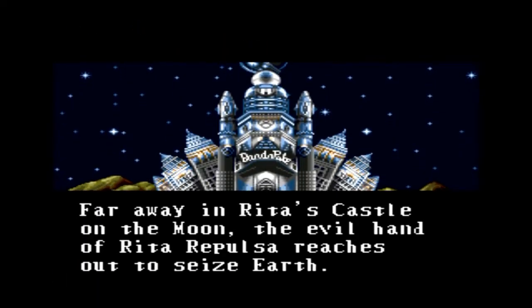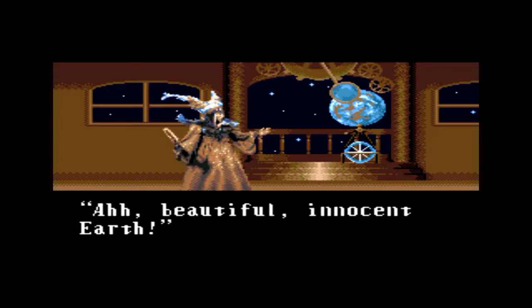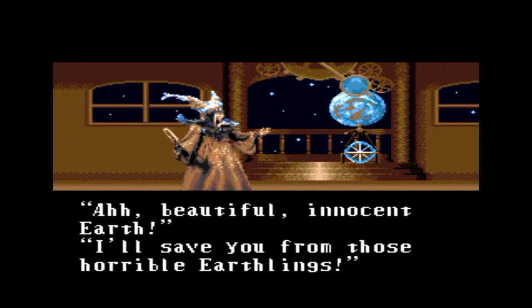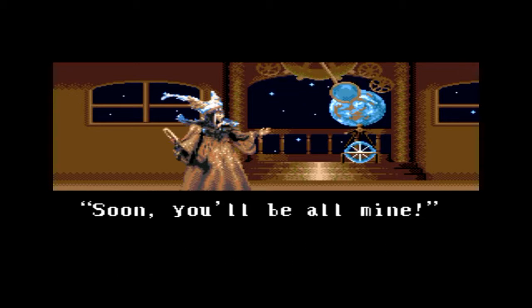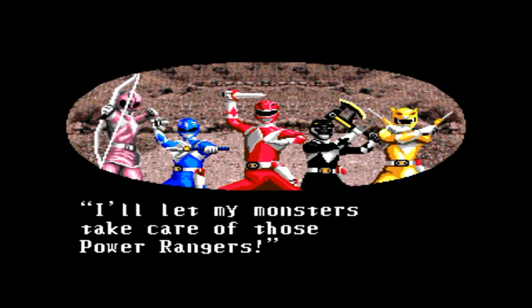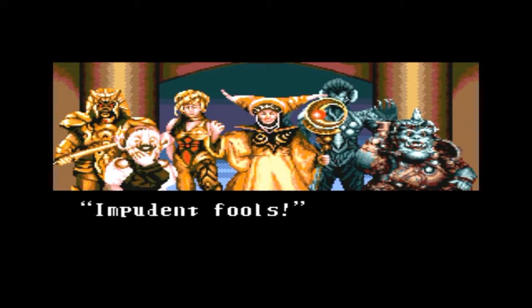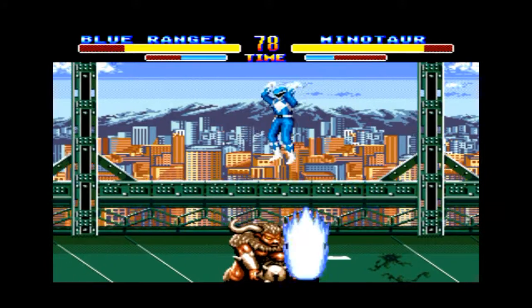Right here, not the theme song on the title screen — you have to press start, which I don't like. I would like a title screen where you can press A. But it shows Rita's beautiful plan to take over Earth, and no one can stop them except maybe the Power Rangers. There's a stock footage shot of the Power Rangers from the TV show, and all of Rita's minions around her, so you get right into the fighting after a little plot.